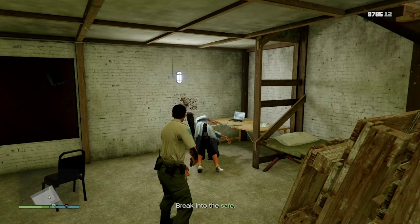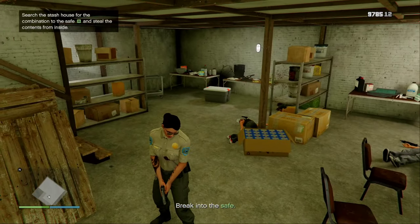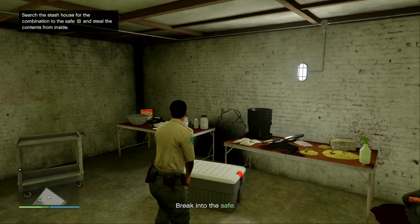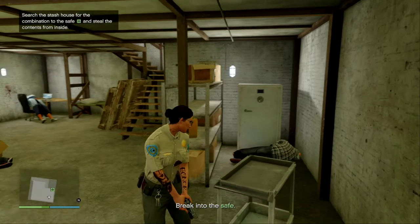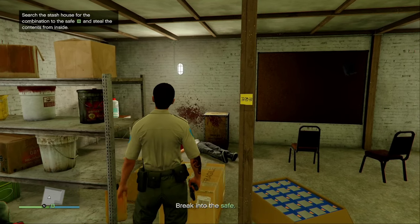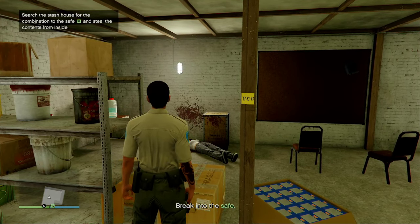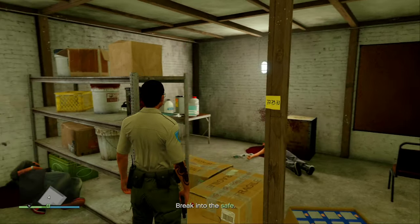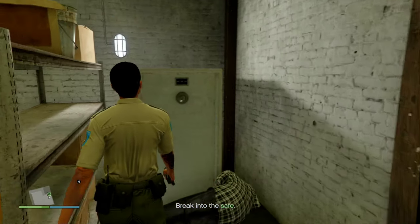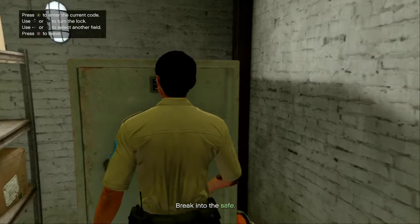Basically you just have to take out these guys, then look around because there's a safe. You look for a little sticky note — it'll have a number on it. This one says 77, 79, 73. Once you get the combination, you come over to the safe, press right on the D-pad to break into it, and use the D-pad to put in the numbers.